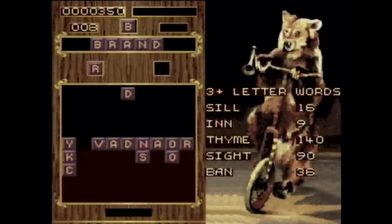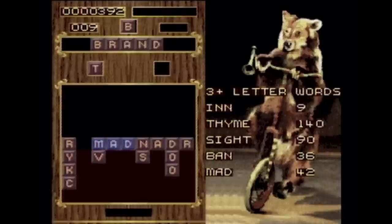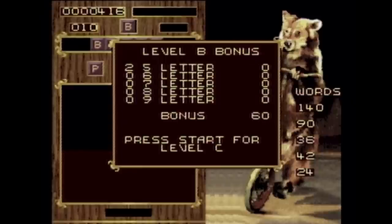Words can be formed vertically or horizontally at any depth, so if you need to strategically sink a stack of letters to finish a combo, you're more than capable of doing so. Overlapping words are encouraged, and anything longer than five letters counts for bonus points at the end-of-round recap.